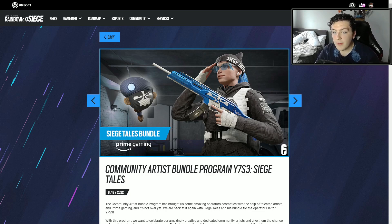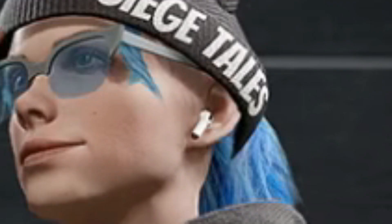As you can see from the image here, it's going to be a headgear, uniform, weapon skin, and charm. The headgear, uniform, and weapon skin are of course going to be for Ella. As you can see right there, she actually has some AirPods in.